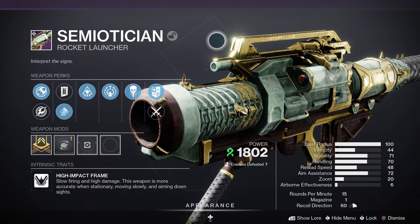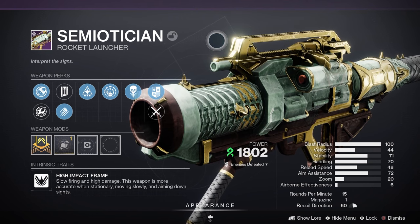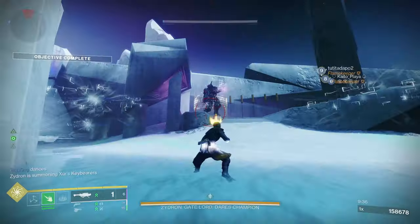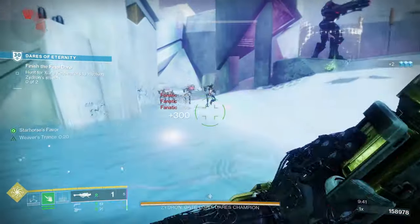Next up, let's have a closer look at the Semiotician. This one is a legendary power rocket launcher with a high impact frame, meaning it's slow firing and has high damage. The weapon is more accurate when stationary, moving slowly, and aiming down the sights.